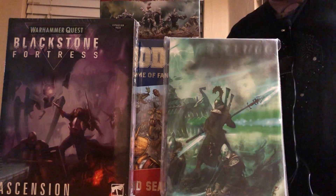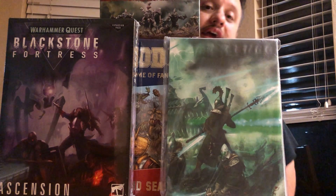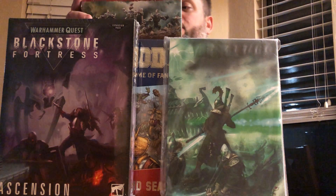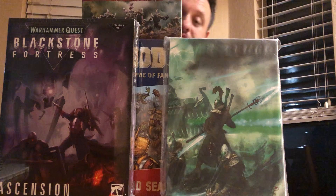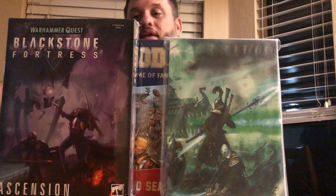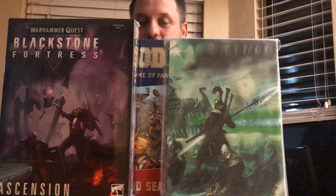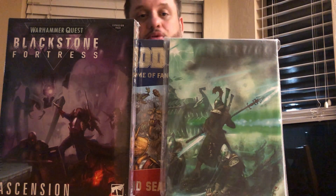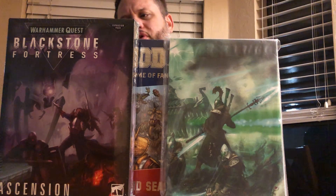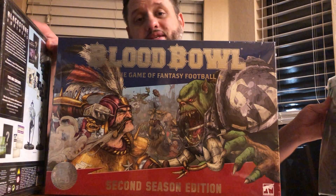Hey everybody, welcome to another episode of Table Talk. I'm your host, Jake Combs, and tonight we have a massive unboxing in store. We have a ton of boxes — actually five boxes from Warcry — we have the last expansion for Blackstone Fortress, the most recent issue of White Dwarf, and also the second season of Blood Bowl.